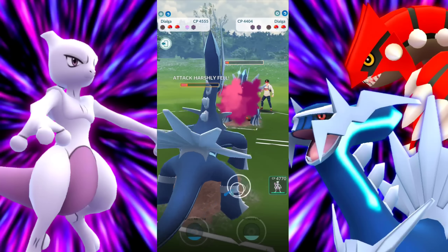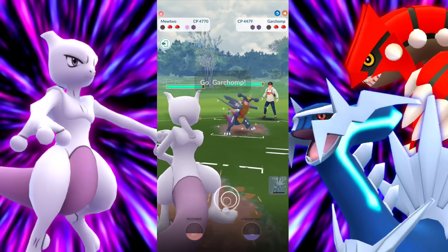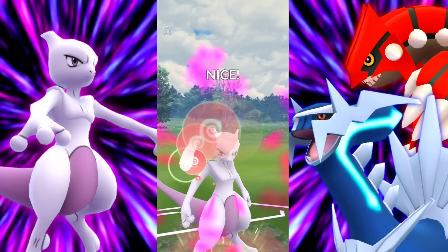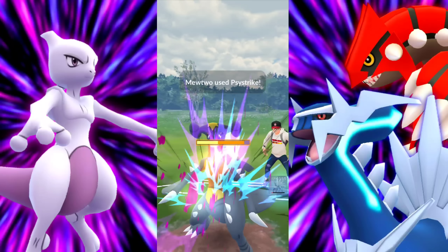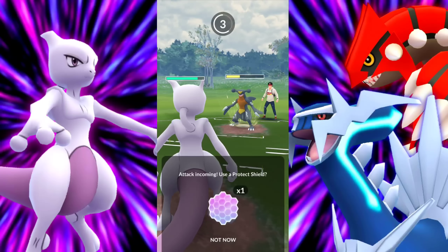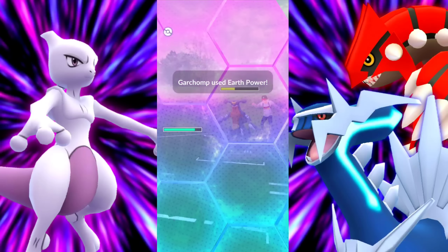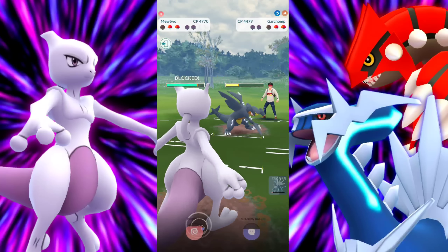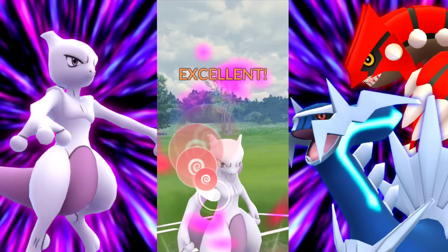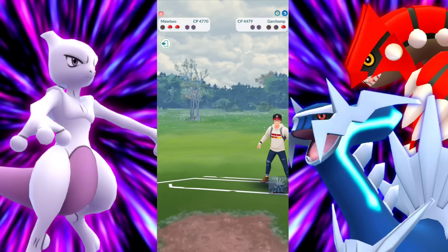Going straight for the Draco, doing a lot of damage with our Dialga. Making that swap as soon as they bring in their last Pokemon — which is going to be Garchomp — but we're going for the Psystrike here. Their Dialga doesn't have enough energy to even get to Iron Head. They hit us with Earth Power and we go straight for that Psystrike, take out that Garchomp. Good game.